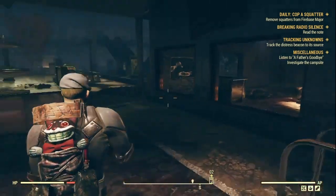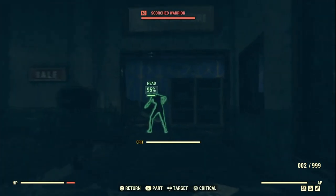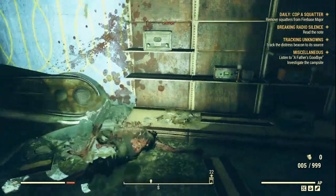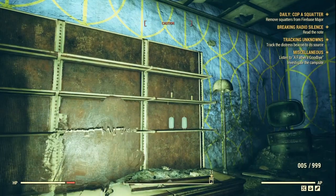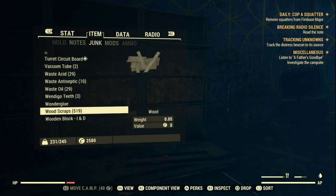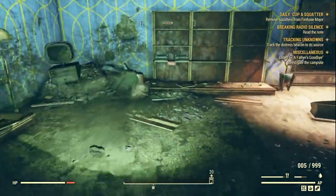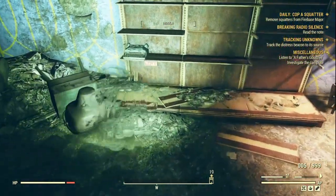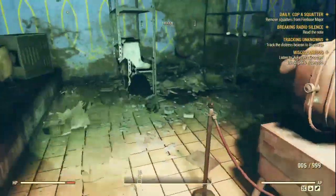Once we're in here, head around this corner to the electronic store — go straight in. Take out the scorched if that makes things easier. We are going to be searching the shelves. You're going to get copper from the telephones, from fuses, and I'm pretty sure from vacuum tubes too — yes, you get one copper from vacuum tubes. Make sure you don't miss the fuses scattered about. There are about three fuses, a couple of vacuum tubes, and three phones off the shelves.